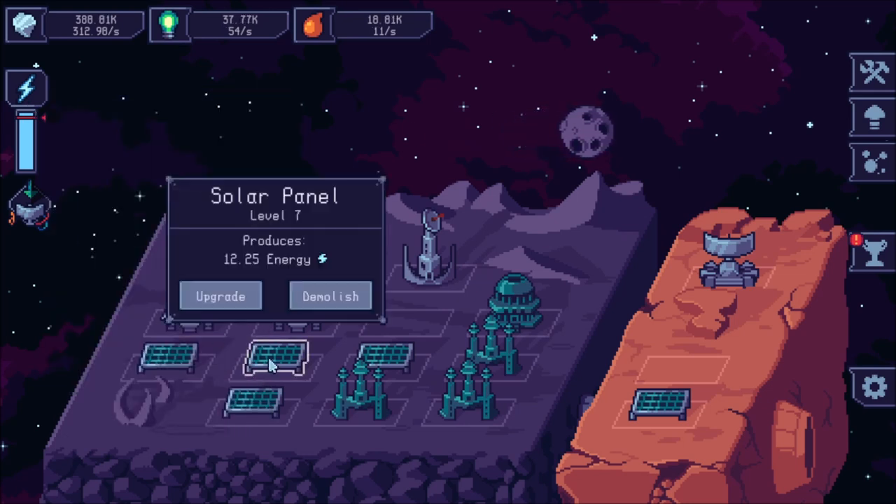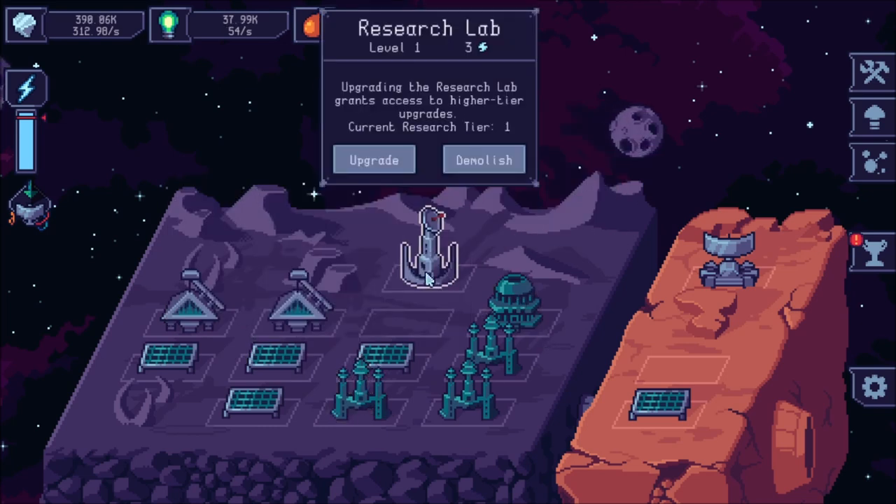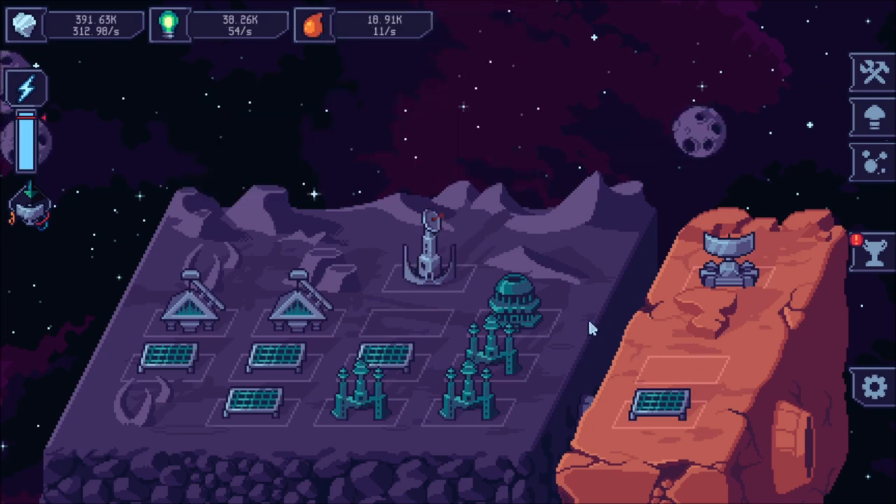You'll be able to build things like fuel pumps, metal mines, academies, and research labs. You can actually upgrade them, and as you continue playing the game you'll unlock more land and get more build slots.